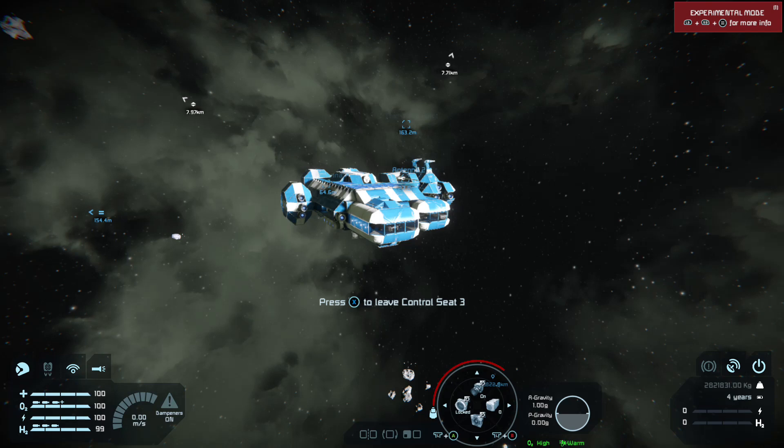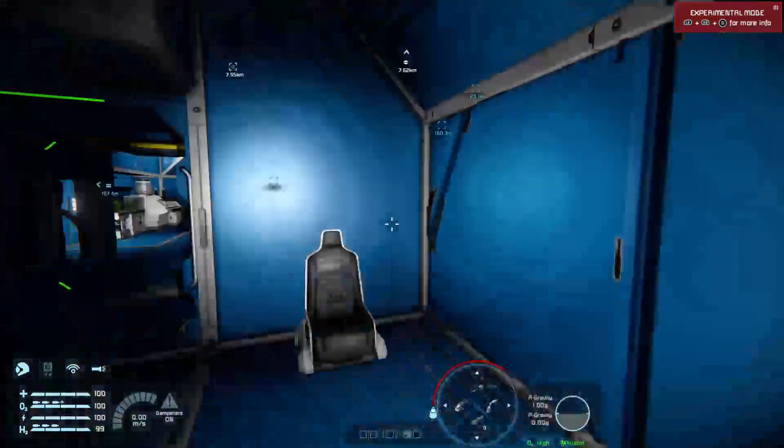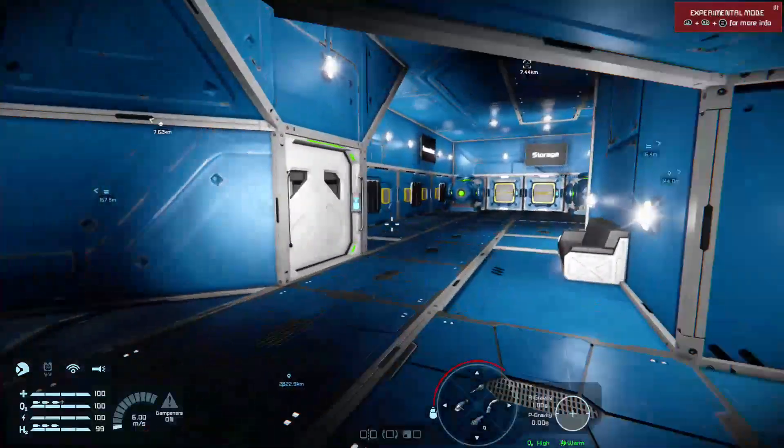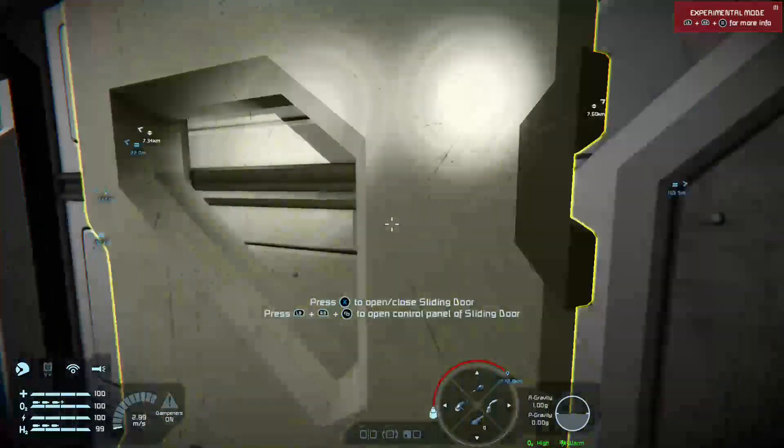Hello, good morning, welcome back to Space Engineers on the Xbox One. This is my Vagabond Starship and this is a very quick tutorial on something that's very basic, very simple, and it's all to do with oxygenation.